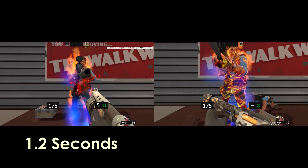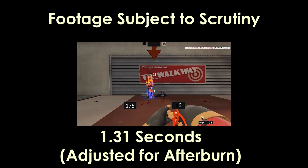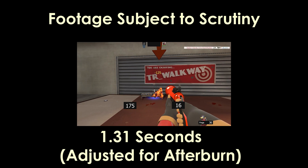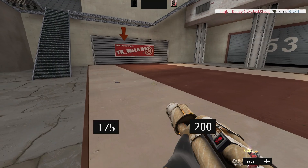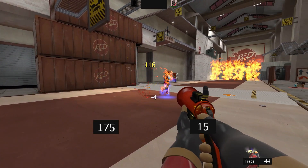The Panic Attack is about a third of a second faster than the Reserve Shooter. The flare gun combo takes a bit less time but can be done from further away. Flame particles linger for a bit longer than they appear visually, and this can be used to set up combos on approaching enemies.